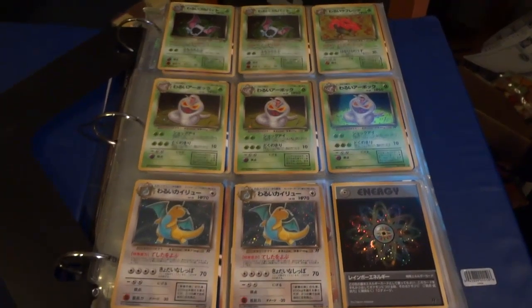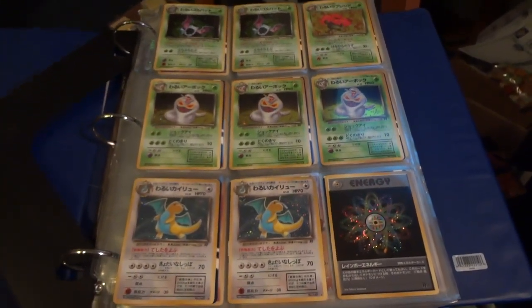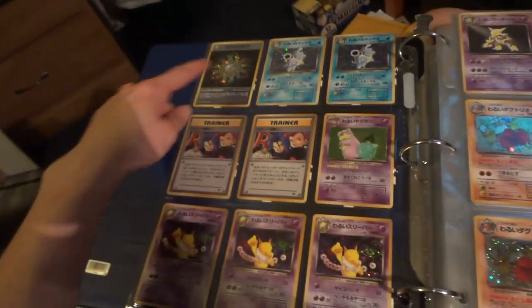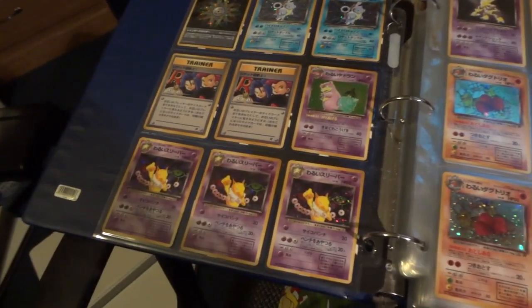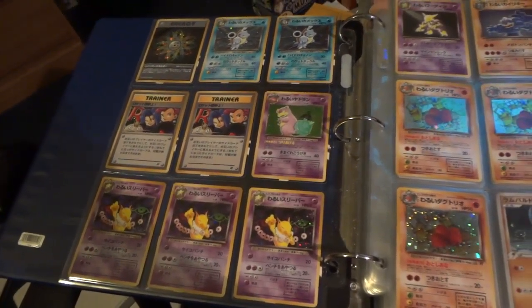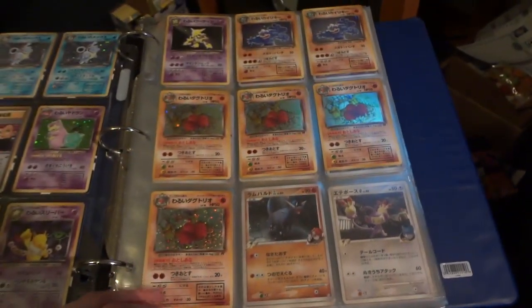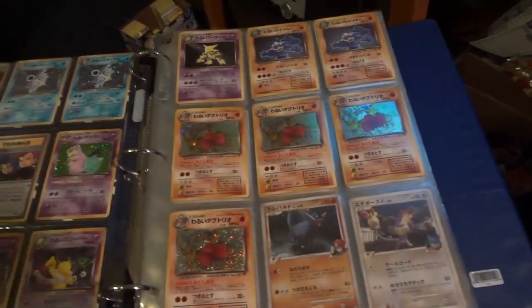Since there are no non-holo rares in this set, I'll just be showing the holos available for sale or trade. Commons and uncommons I'll be sorting into binder pages and showing those off later. For now, the holos: two Rainbow Energies, two Dark Blastoise, two ultra rare white-star cards. I also pulled five Dugtrio — four duplicates — one Alakazam, and two Machamp. Those cards underneath are from a previous set.